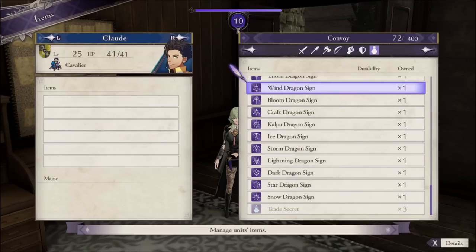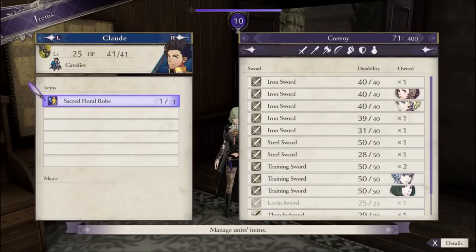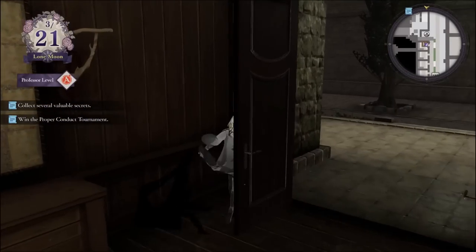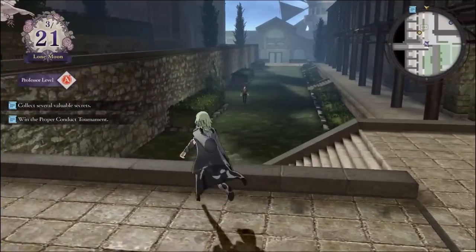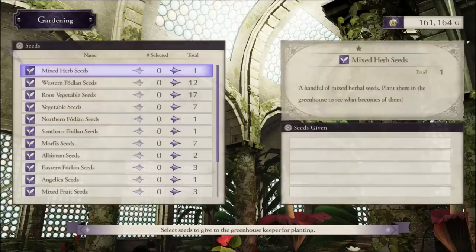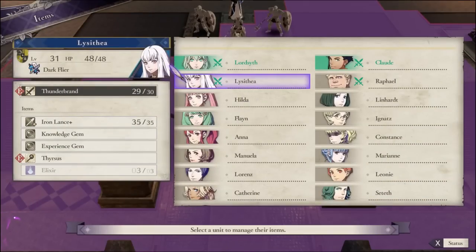This month I finally bust out the DLC items because, to be perfectly honest, even though Claude is level 25 and I've been using him as an adjutant in some grinding maps, I don't think he's quite ready for what's coming next — where he actually has to do combat in Hunting by Daybreak. Two of the hardest maps in all of Fire Emblem are coming up, so we want to be prepared. Other than that it's just our usual magic gardening and charm raising until the battle with Edelgard.